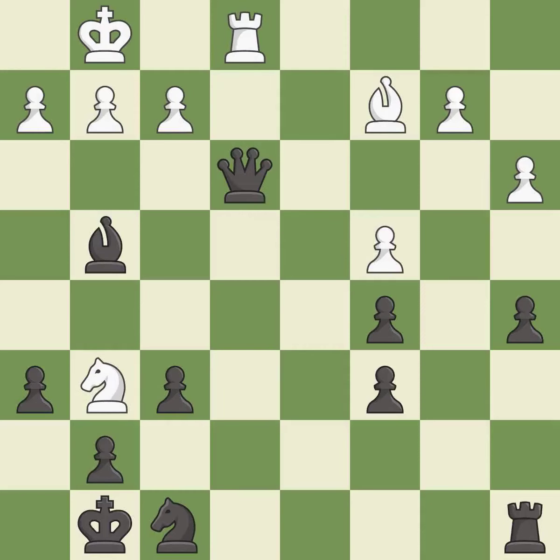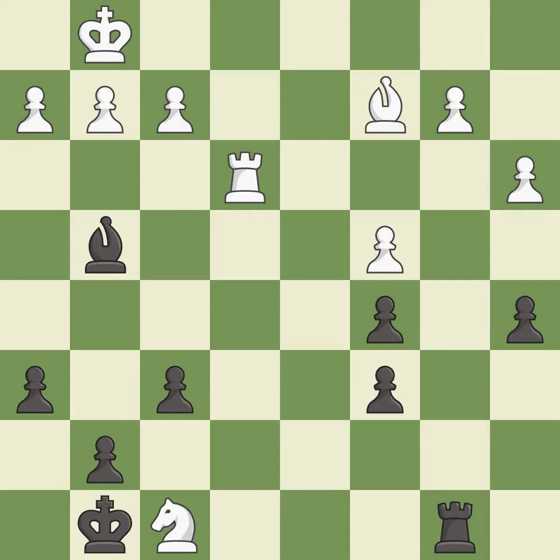This maintains the balance in material with a good trade — it is best. Takes back. This threatens to fork pieces — it is best. This threatens to activate a rook by getting it to the 7th rank. This permits the opponent to fork pieces — it is an inaccuracy. Only one move worked there, and this wasn't it. This overlooks an opportunity to fork pieces — it is a miss.